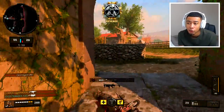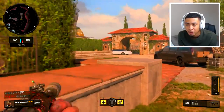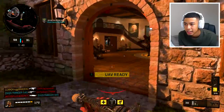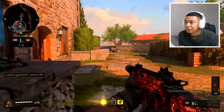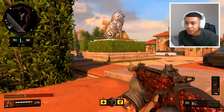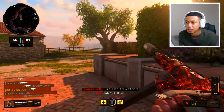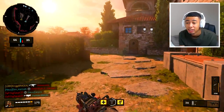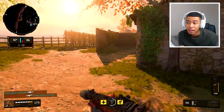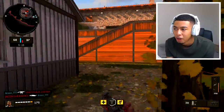If you can just get the positioning down right and know the spawns - that's the one downside to hardcore, the spawns can be a little bit iffy. If you can figure out when the spawns switch, you can pre-aim certain corners and spawns and pick people off. If you're getting too many hit markers, throw on high caliber, because then you'll definitely get a one-shot headshot. AR and submachine guns are not difficult at all - people overthink it.